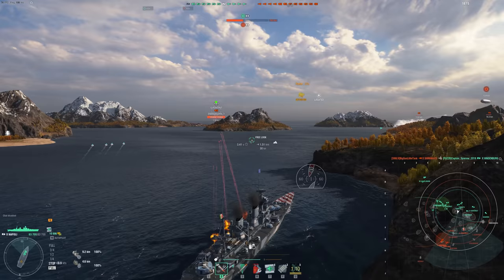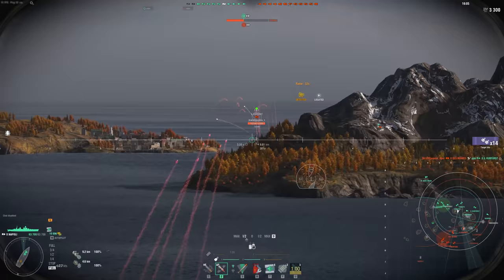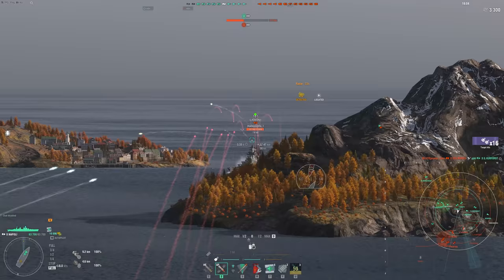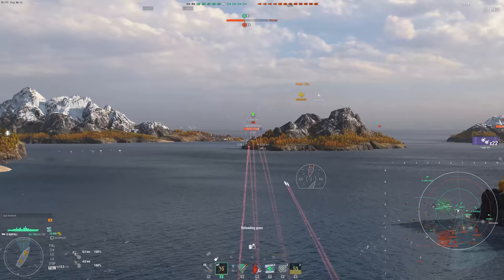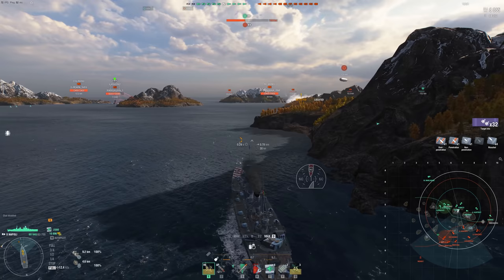Minotaur actually kind of surprised me with its radar, which actually kind of worked, admittedly with a little luck. But then I thought of Napoli. Napoli is such a tanky ship with these devastating SAPs. Secondaries at close range just eat up anything they can pen, which is battleship superstructures and most cruisers, especially light cruisers and especially destroyers. Destroyers are the big one here.